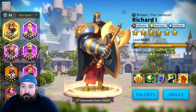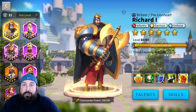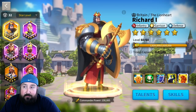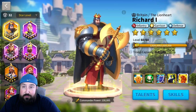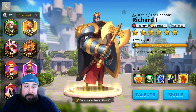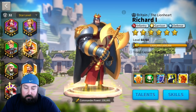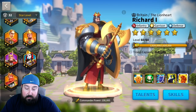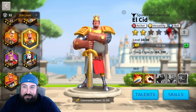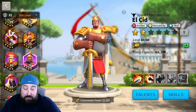Some people are confused about why archers seem weak or why infantry seems so good. It's not necessarily that the troop itself is good — infantry is good for a couple of reasons, but cavalry is strong too, and archers aren't necessarily as good depending on commanders. When you've got Richard, Charles, Eulji, and other infantry-style commanders, versus El Cid for archers, it's tough to compare.